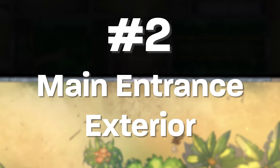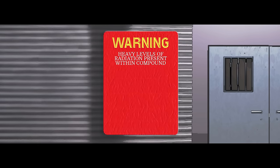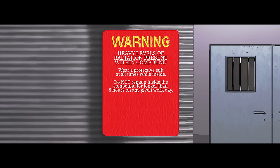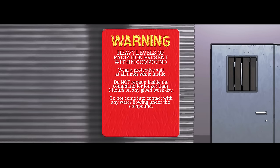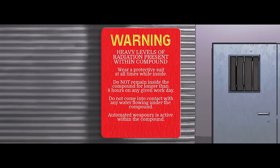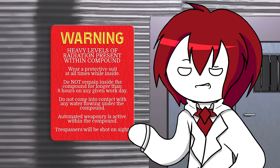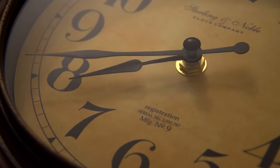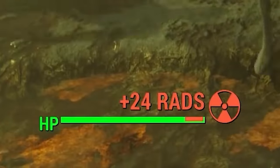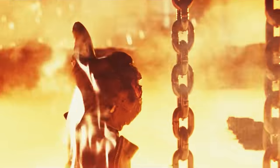Number two: the main entrance exterior. Once the party gets to the front door, a big weathered poster is there to greet them. Warning: heavy levels of radiation present within the compound. Wear a protective suit at all times while inside. Do not remain inside the compound for longer than eight hours on any given workday. Do not come into contact with any water flowing under the compound. Automated weaponry is active within the compound. Trespassers will be shot on sight. The signs are meant to help gear the party for a lot of dangers in the compound that won't be immediately obvious or ever explained.